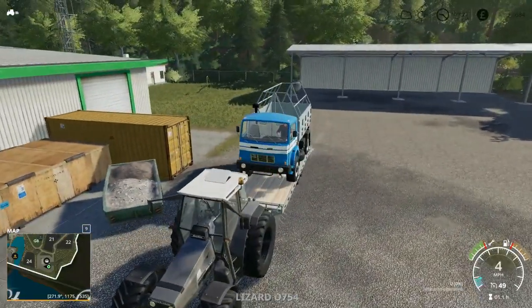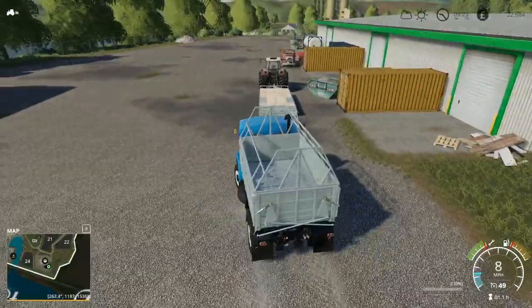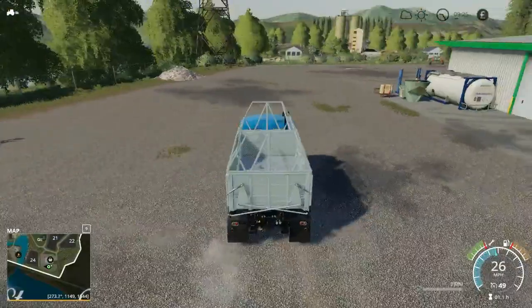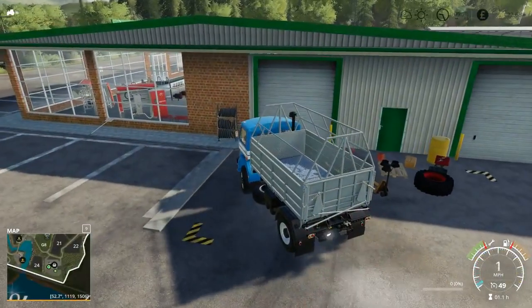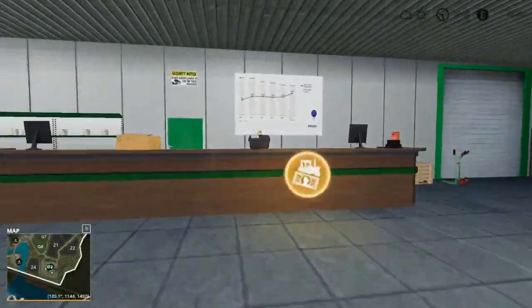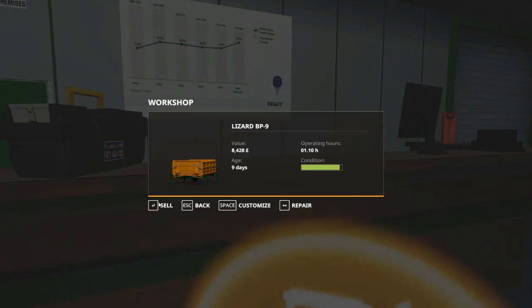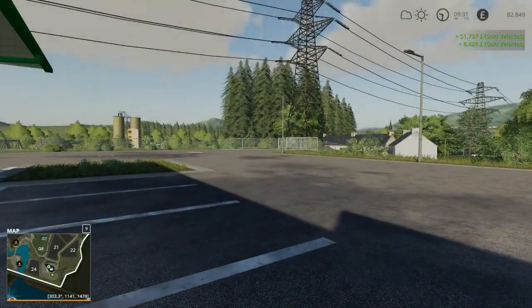Getting it off should be easier than putting it on. I still think the way the camera works with this is very weird - it's one of the things I don't quite like about it, the camera's not centred on the machine. But we should get a reasonable amount of money for that - we paid 60,000 for the truck. We're at 82,000, so I'm gonna purchase a new piece of equipment.